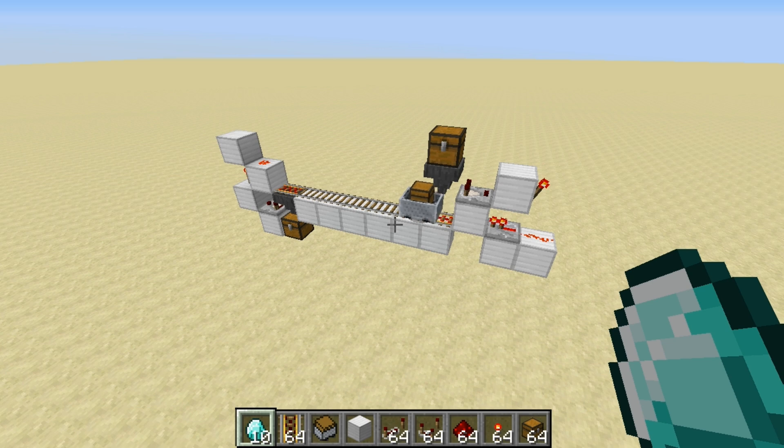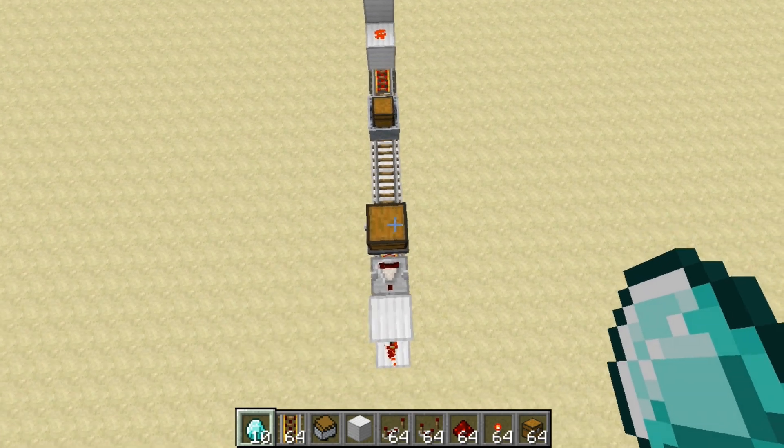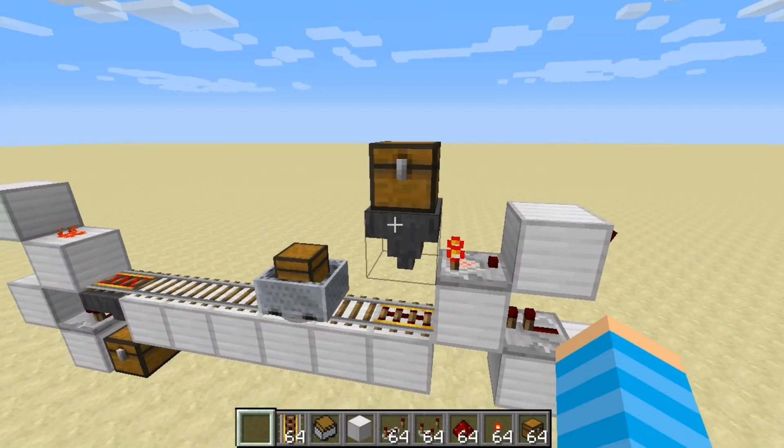Hello, Puglets! Welcome back to another episode of Redstone in 3 or Less. Today I have super simple, very easy, extremely compact, one block wide, automatic item transportation. This includes loading and unloading.